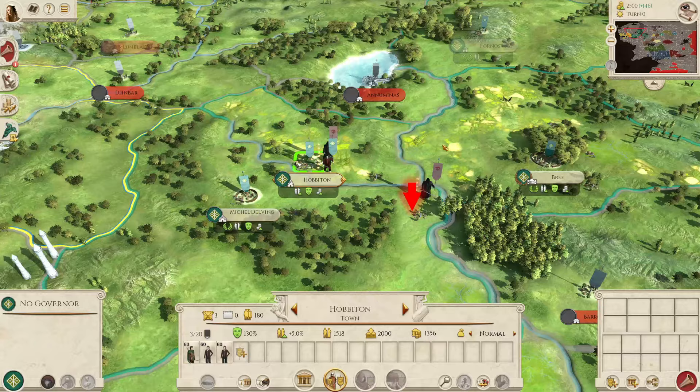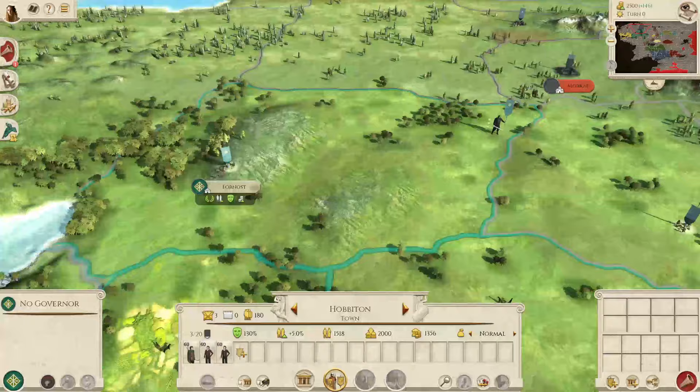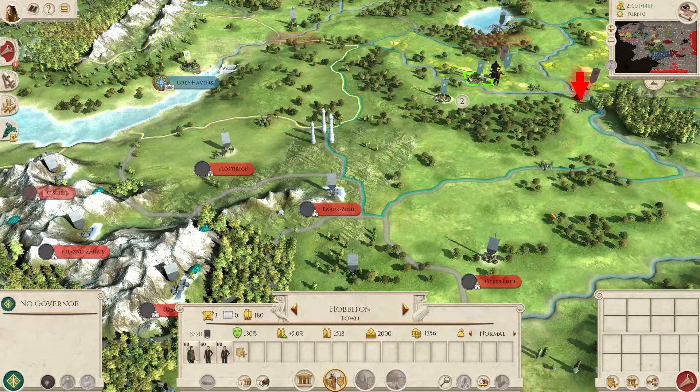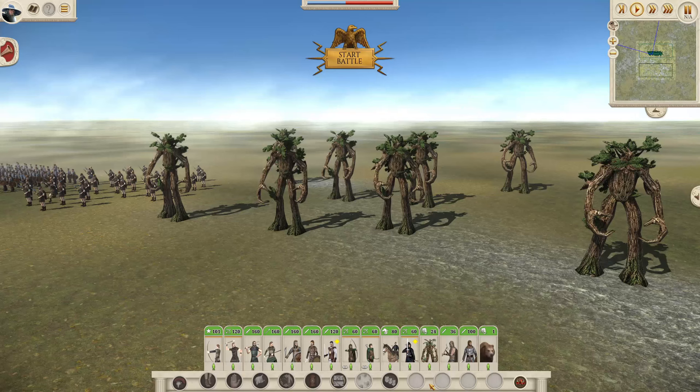That's about it for campaign strategy. The Dwarves of Erebor expand fairly quickly and can help if they start moving southwards. The Noldor Elves usually don't expand that far — they are to your west, so taking some of those regions is not a bad idea. But I think that's it for campaign strategy.